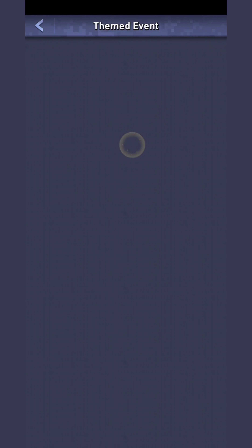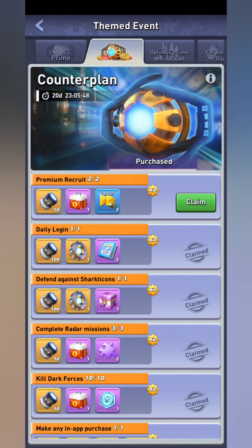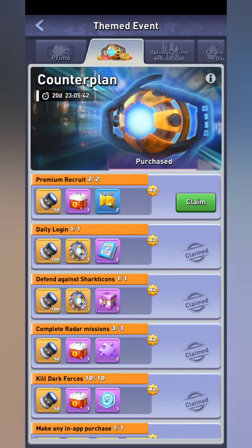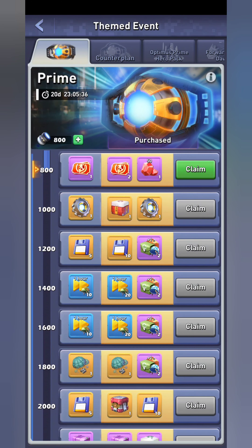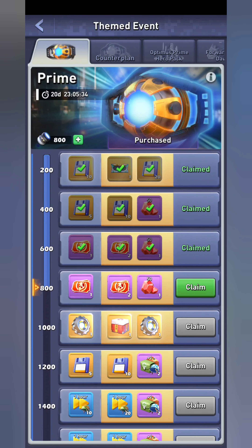The first thing I want to do is jump into the themed event, which is the Monopoly event. How it works is you have your daily tasks that you normally have to do for almost any event. Once you complete your daily tasks, you will unlock your tiered rewards.